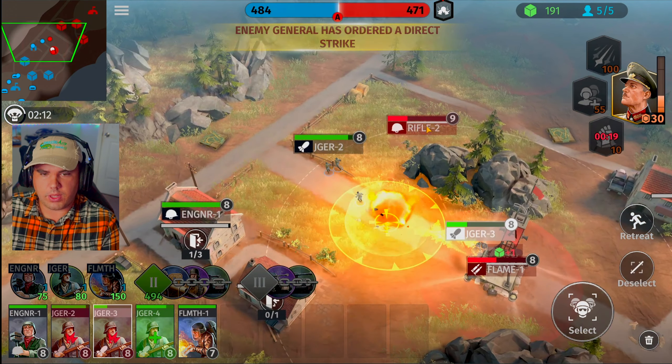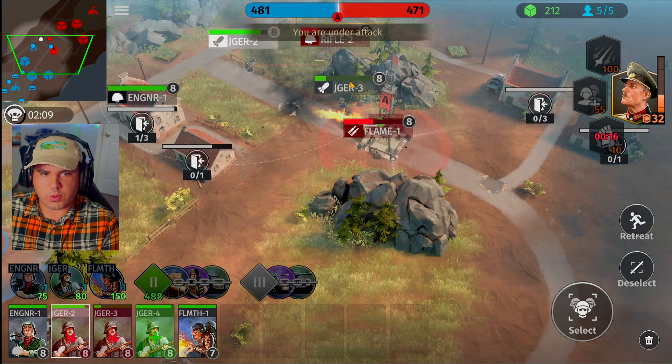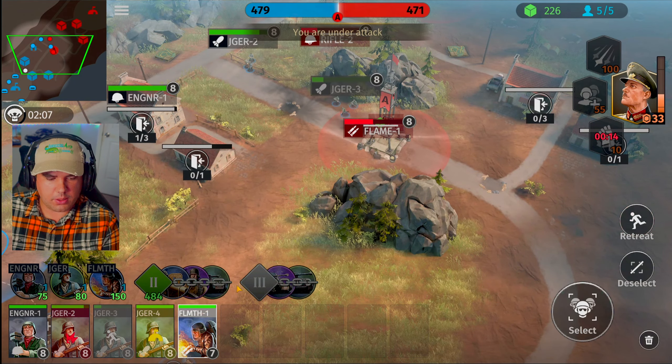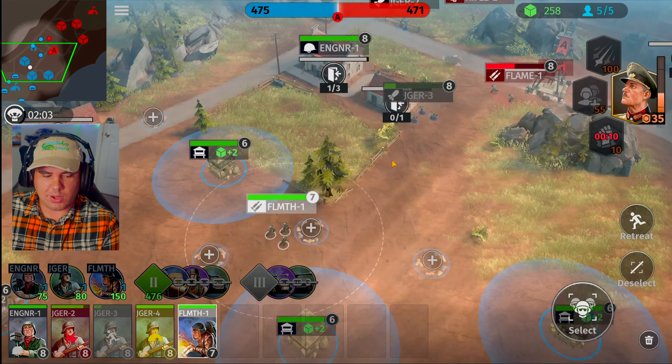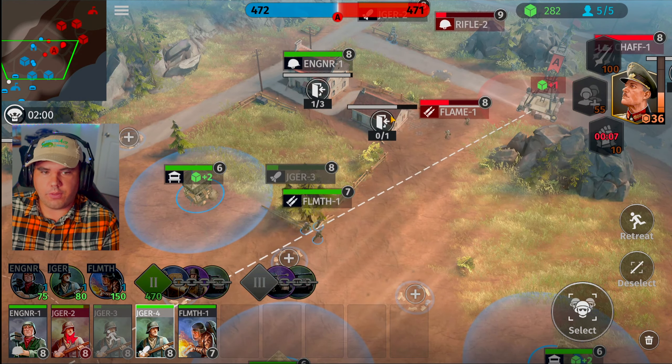He's going to be capturing yet another crate away from us, but that's fine. Flamethrower squad's inside the zone — he's going to be healing up real quick. Make sure we get everything else secured, activate strength boost. Year units fall back.